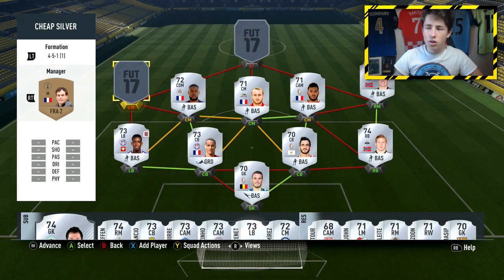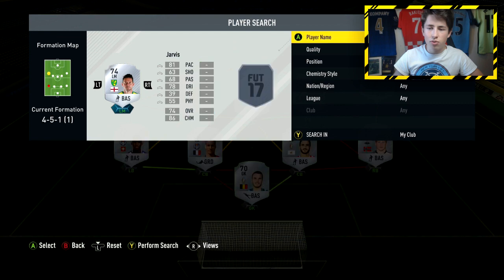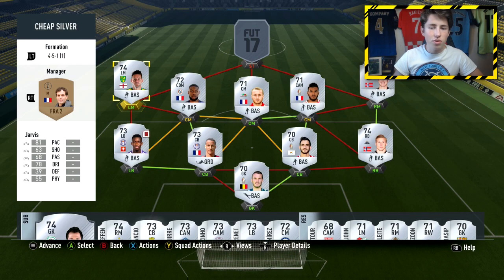To complete the team we're going with a hyperlink, and the first player is Jarvis from Norwich in the Championship. Such a good card for a silver player — 81 pace, 78 dribbling. Sadly he doesn't have the 5-star weak foot he had on previous FIFAs, but he still has 4-star weak foot, so he can put good crosses into the box, which is what you want given the striker we have in this team.